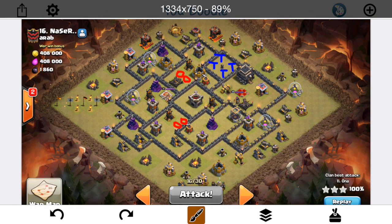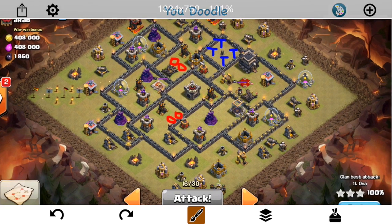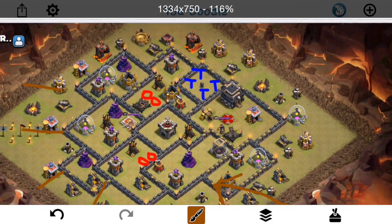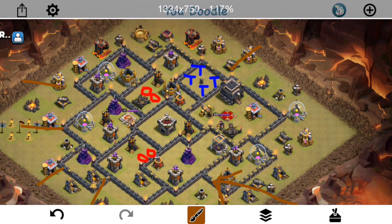My apologies — I actually lost the end of that clip. What happens is after the hogs go in, he sends a few balloons but it's pretty much over. The air defense is still up and the dragon takes everything out. The main things: he lost the golem — didn't get much value for the 30 troop space, it didn't tank at all. Then the queen went north and the dragon took everything out along with the balloons. Good try — let's go ahead and take a look at the actual attack.